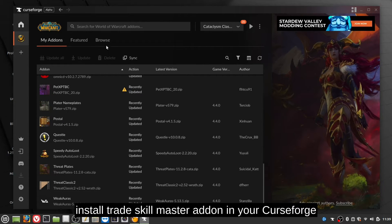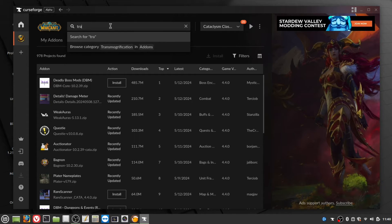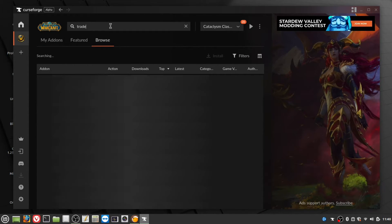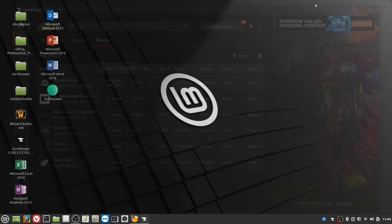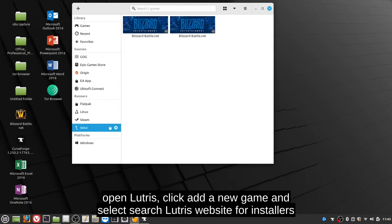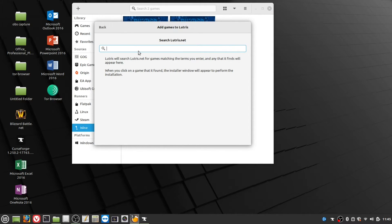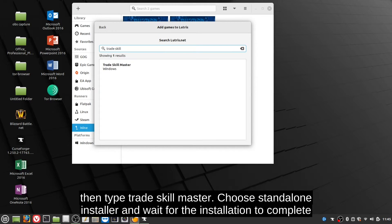Install the TradeSkillMaster addon in your CurseForge. Open Lutris, click add a new game, and select search Lutris website for installers. Then type TradeSkillMaster, choose the standalone installer, and wait for the installation to complete.